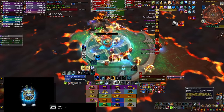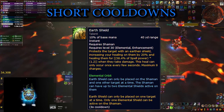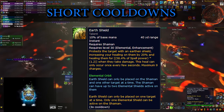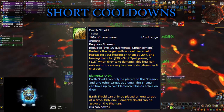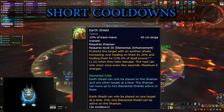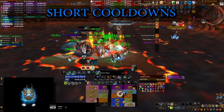Next we're going to look at some of the minor cooldowns, starting with Earth Shield. I'm putting it here as a cooldown because you have to press it every 30 seconds or so to recast it on yourself and on your tank. You'll be able to cast two of them because of the Elemental Orbit talent, and that's very important to maintain for several different reasons.